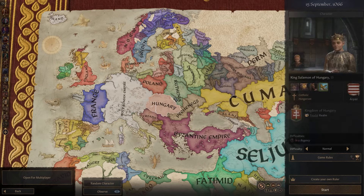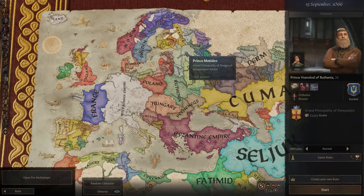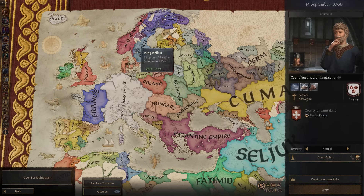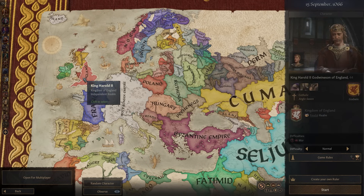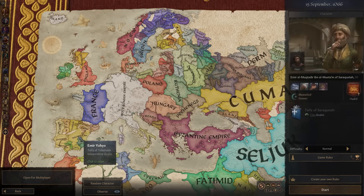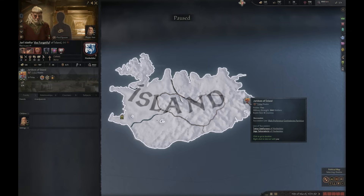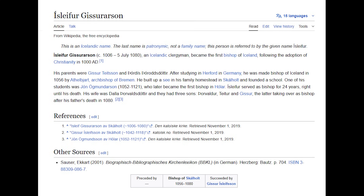The Perfect Circle achievement requires your character to end up with only two parents, two grandparents, and two great-grandparents — in other words, three generations of sibling marriages. My attempt to get there started off in Iceland, where in 1066 you can play as Jarl Islafer, who has no family apart from his son Tater. Historically, Islafer Gisursarsson was the first bishop of Iceland and Greenland, appointed by Adelbart of Bremen.